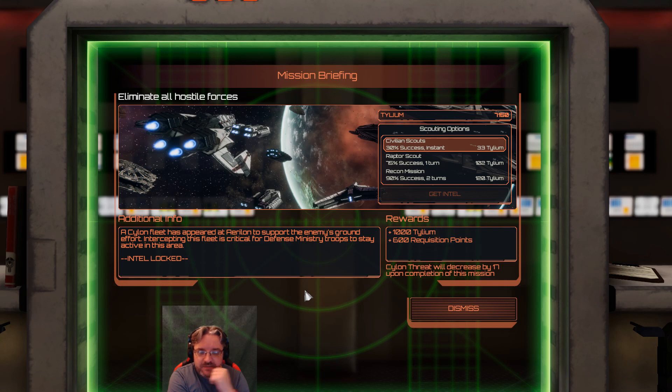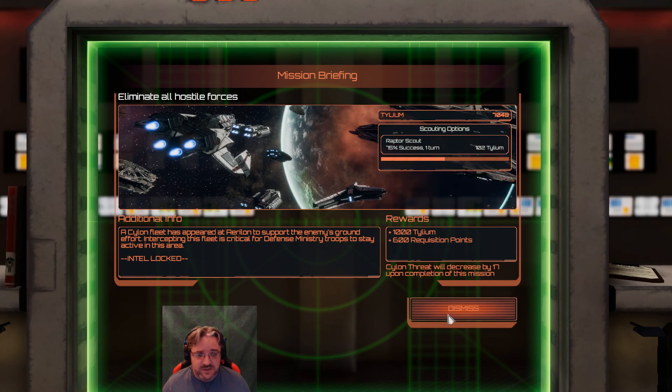We can do scouting. Civilian Scouts — 30% chance of success, instant. Raptor Scouts — 75% chance of success, costs one turn. Or a whole recon mission — 90% chance of success, takes two turns, but we get to find out what's there. Silent fleet has appeared in Errolon to support the enemy's ground effort. Intercepting this fleet is critical. We get 1,000 Tyleum, 600 requisition points, and Silent Threat will decrease by 17 upon completion. That would be good. It takes two turns. I think we're probably going to go with Raptor Scouts — we have the Tyleum. Let's do Raptor Scouts — it's going to take one turn.